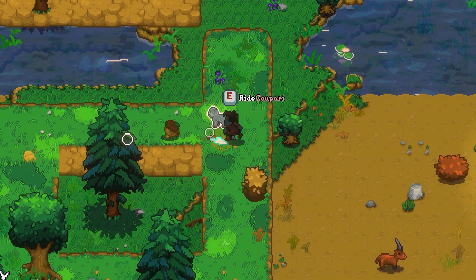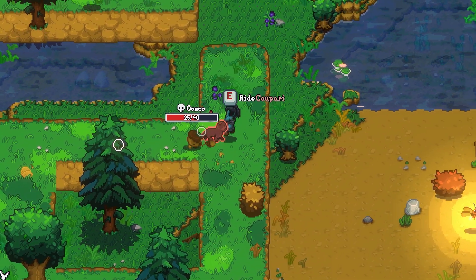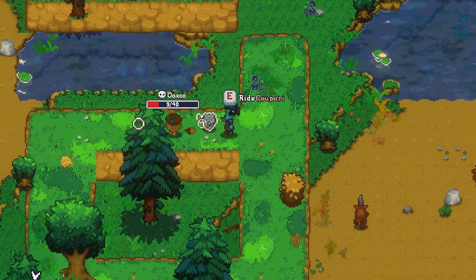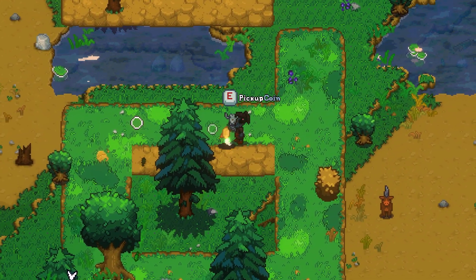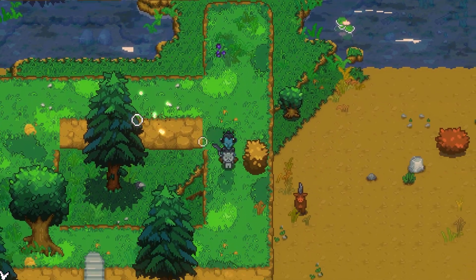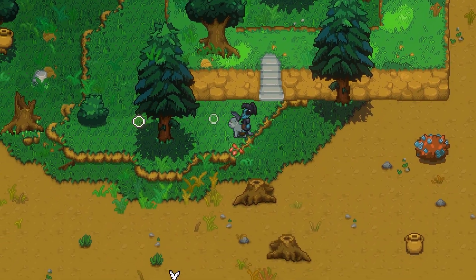So what's next? I'll be adding treasure chests, shrines, and secrets — stuff you can only reach by exploring vertically. Some areas will even be blocked by obstacles you'll clear using pet abilities. Think boulders, small trees, even magical seeds you have to grow. This adds a whole new layer of exploration and progression to Wildaria.